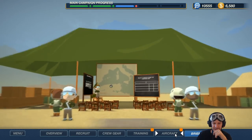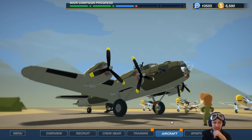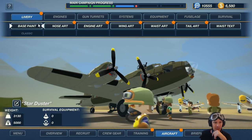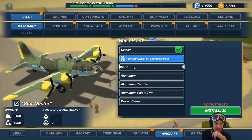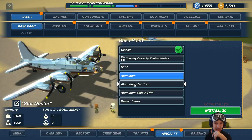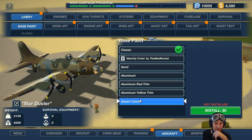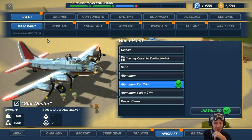Not the briefing yet. We have to take care of our aircraft, which is now just this Star Duster. I think we'll go a little bit more on the livery. Identity Crisis by the Met Kerbal — we had that one. Sand, Aluminum, Aluminum Red Trim, Aluminum Yellow Trim, Desert Camo. I am going to go with Aluminum Red Trim — let me know if you don't agree.